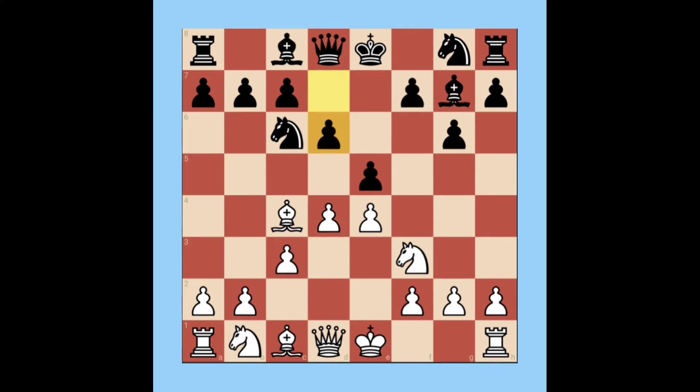White plays pawn d4 attacking the center pawns. Black responds with pawn d6 supporting the center pawn. White castles. Black plays pawn a6 to avoid the pin — if white plays Bishop b5, the knight would be in a pinning position, so black avoids it with a6.